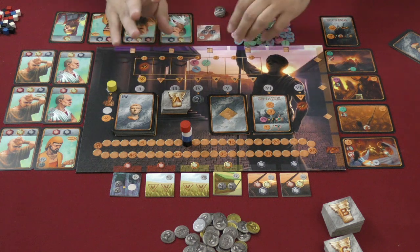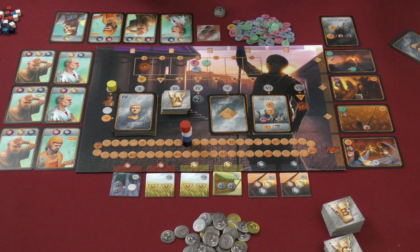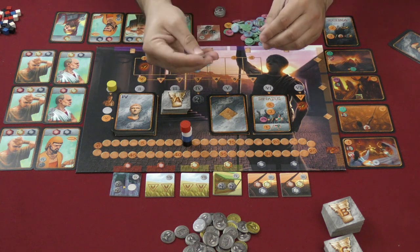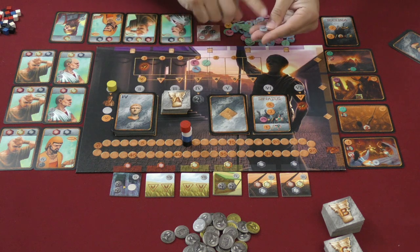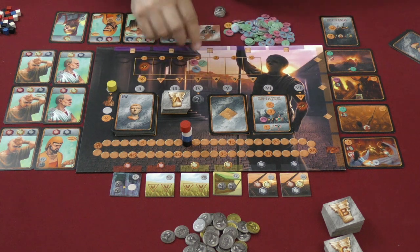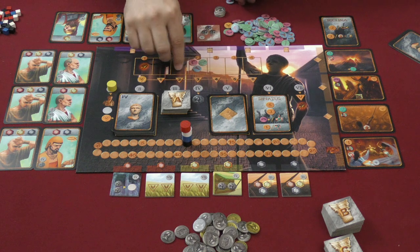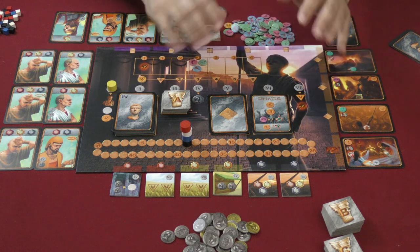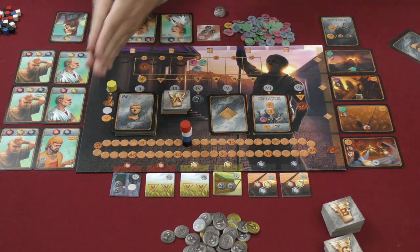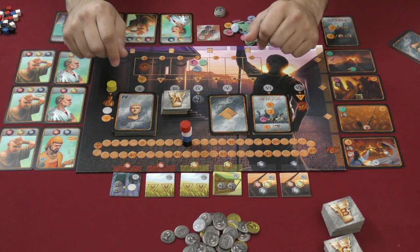Here is what you are attempting to do - how you get those prestige tokens comes from a few different places. Mainly, you are trying to gather these tokens here, the value of which is going to be determined at the end of the game depending on where these markers are on the board. These are going to move up and down depending on some crises that take place throughout the game. I'm going to take you through an entire round here, and that should give you an idea of how the game plays out.